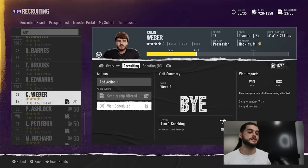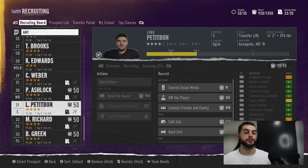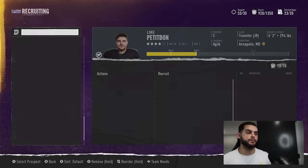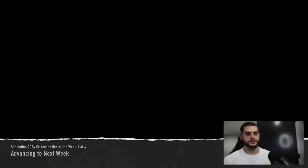If you schedule a guy for week two, that takes up a spot in the following week — so next week you can only put three on week two. Narrow this down to the four guys you absolutely want, because you'll want to keep cycling through them. If you lose a commit or don't want a guy anymore, you can drop them and reallocate.